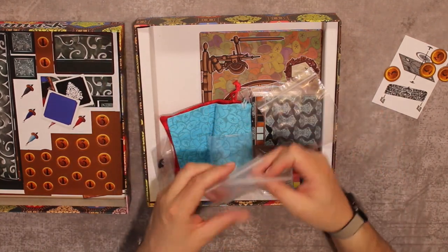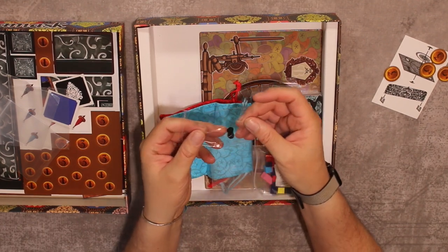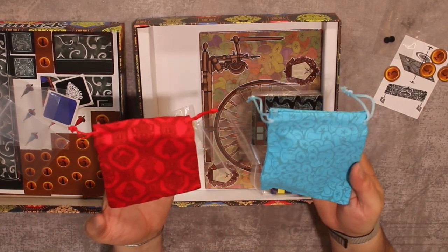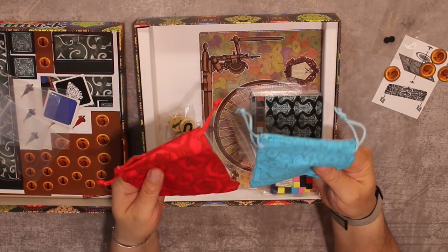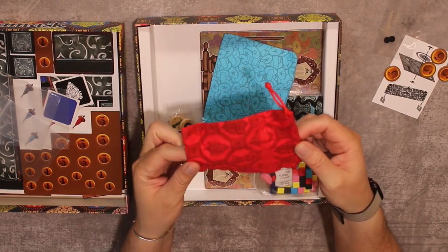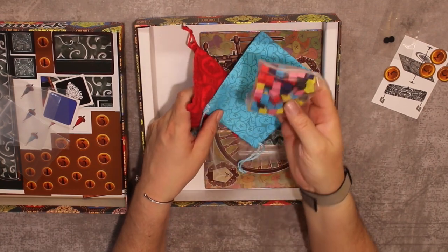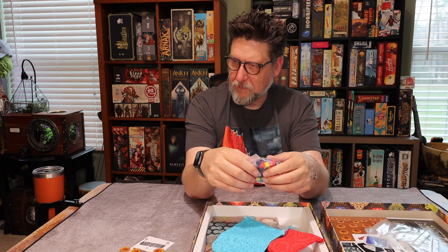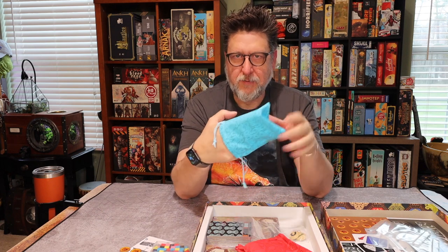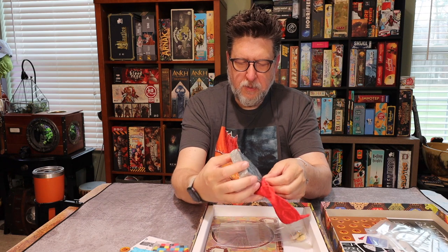They gave us some bags for sorting — we'll definitely use those. There's a little clippy piece for assembling the loom. We've got two cloth bags: one with little spools printed on it — probably for the cards — and one with patterns, likely for the fabric cubes. The fabric is represented by little wooden cubes. This all fits mechanically with what I think is a rondelle — I need to google that. The bags look big enough to get your hand in, though I have pretty big hands.